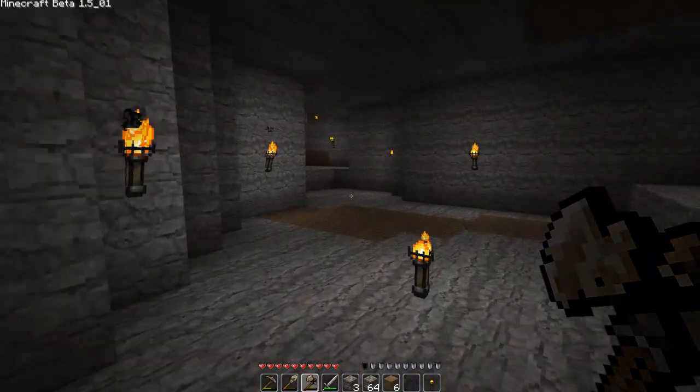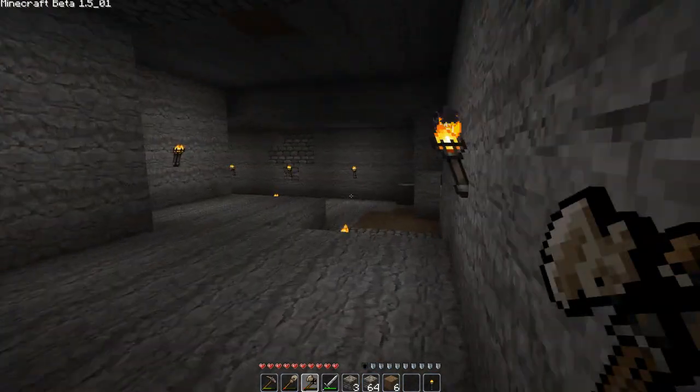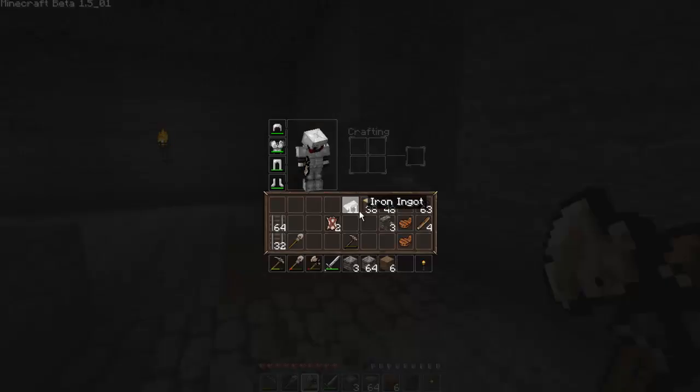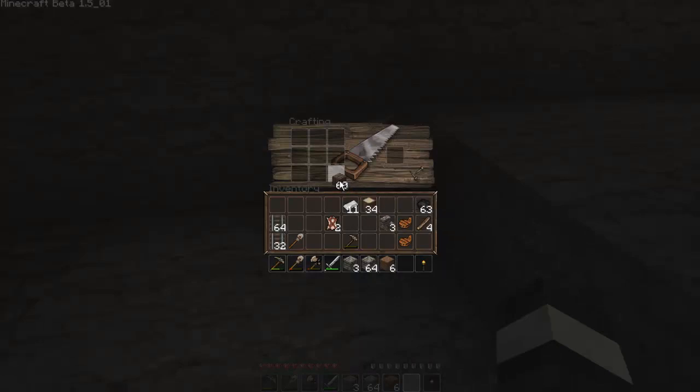Head back up to the top - actually, you know what, I don't really need to go up there. I should put a workbench down here. It's only four wood, I shouldn't skive on resources. There we go - one, two, three, four. I'll make some picks - a stone pick, and another pick, make one more pick. Two shovels, that's fine. Bunch of sticks.